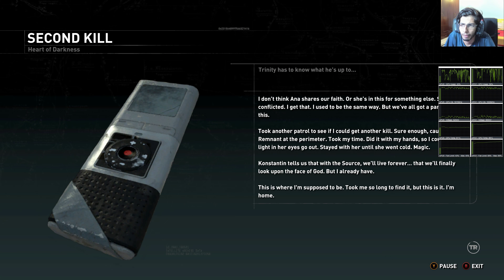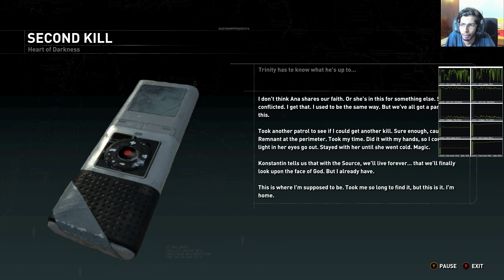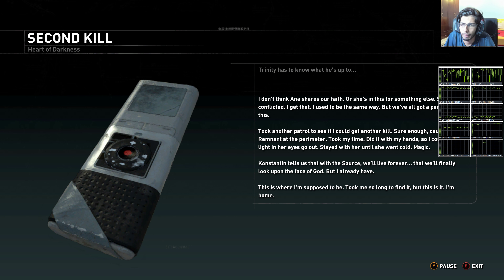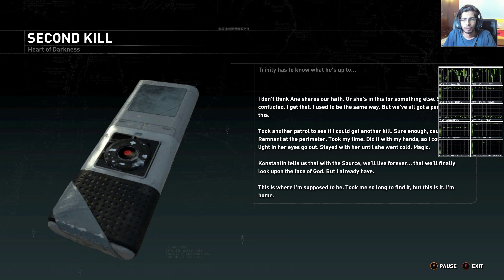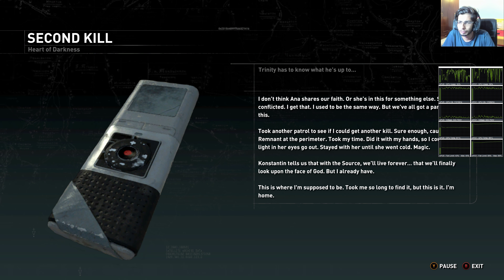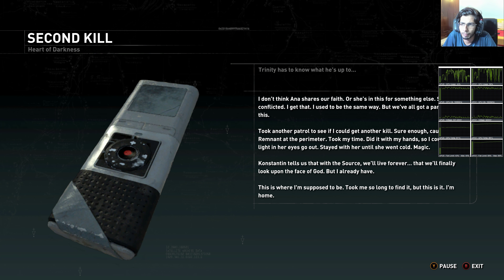In-game audio: 'I don't think Anna shares our faith, or she's in this for something else — she's conflicted, I get that. I used to be the same way, but we've all got a part to play in this. Took another patrol to see if I could get another kill — sure enough got a remnant at the perimeter. Took my time, did it with my hands so I could see the light in her eyes go out.'